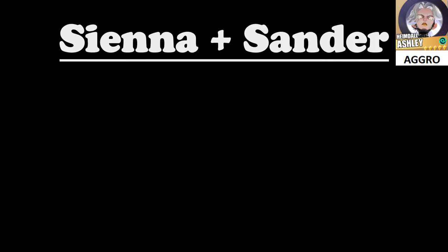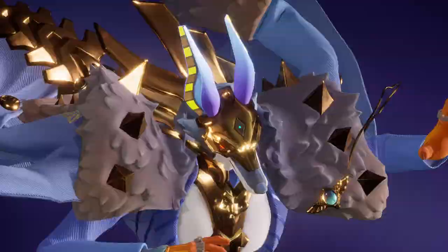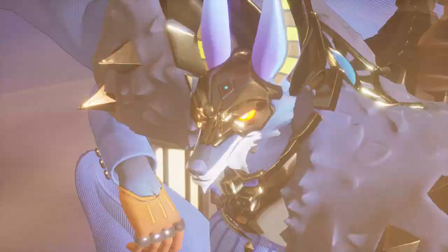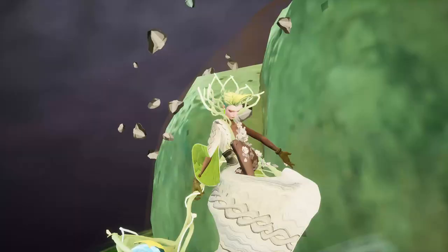This is a combo I rarely see anyone use and I don't understand why — they are made for each other. Sienna resets an entire team's AP while giving the team speed up and attack up, and extends the skills of both those buffs. Letting any one of these two in the same team at any one time means that you're playing against a 3v4 in RTA. So be very careful if you see this combo picked into you.